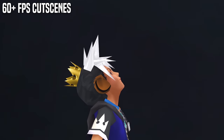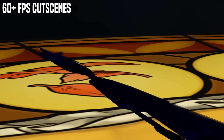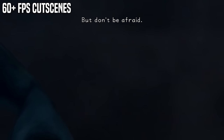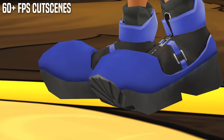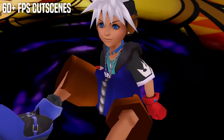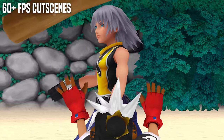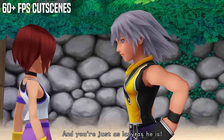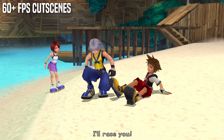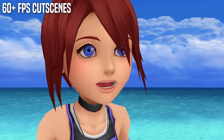If it is a cutscene where text pops up, it plays a little faster at the higher frame rate, meaning you'll have less time to read. That's because these cutscenes were never designed to run above 30fps. But watching these older Kingdom Hearts cutscenes running at 60 frames looks so good and so smooth. With Kingdom Hearts 3 on PC, you don't need a mod — the cutscenes already play at 60 frames.